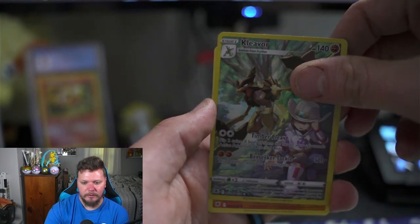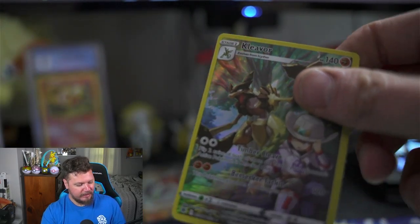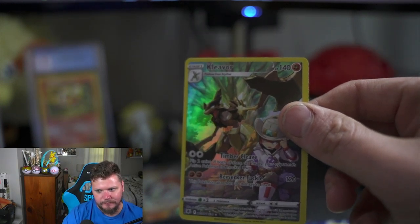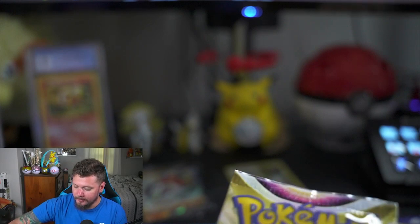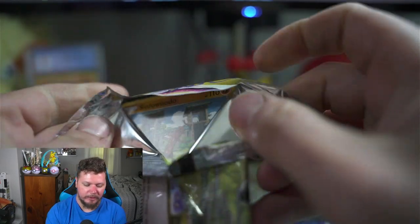Scyther, ooh! Kleavor and Hisuian Arcanine, let's go! Look at that Kleavor — I love the Kleavor character card. I accidentally grabbed two sleeves, I only need one. Boom — character card! We got three. You didn't see that — I did not drop that. Accidents happen, it's okay.